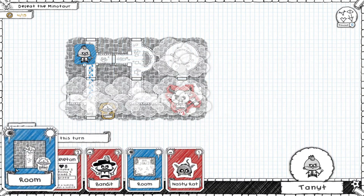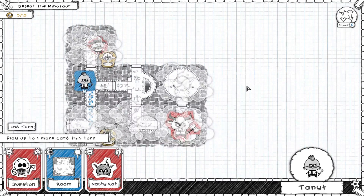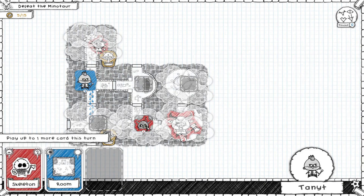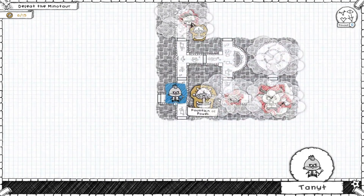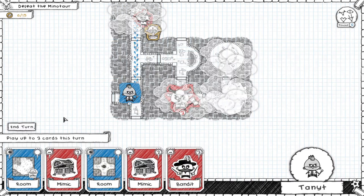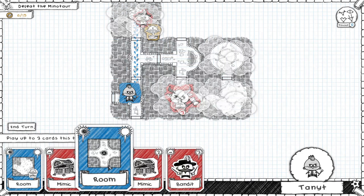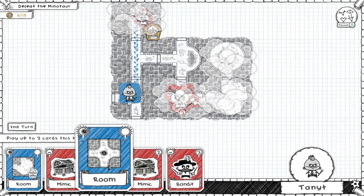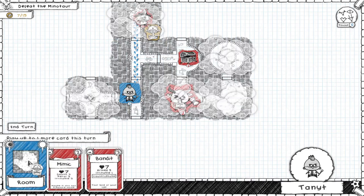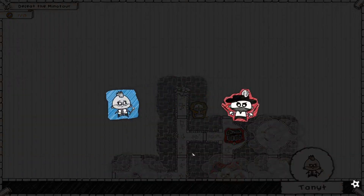All right, so I need to get myself basically to level four before I have to fight the minotaur. Go ahead and take him on. No no, why are you going that way, you idiot? I did have something for you to do - to go up, not down. Okay, I might actually be able to avoid having to fight in the next couple turns. I'll drop a mimic here to block his path.